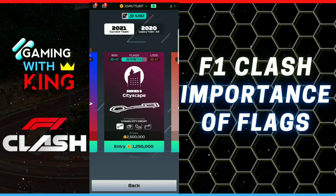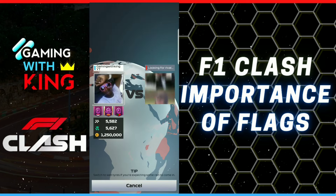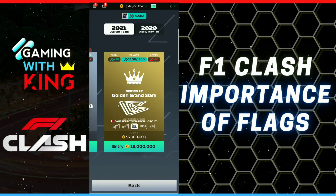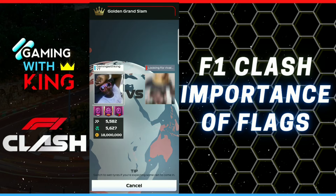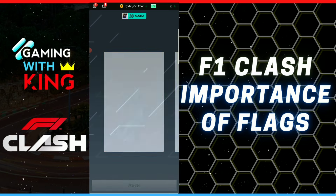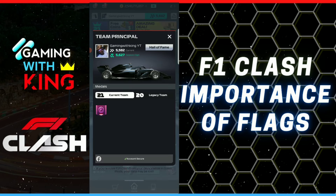Right now my flag count is at 5,582. I think my max flag count is 5,627. So when you search for a match, the game takes into consideration those green flags — your season flags for the season's flag count. You can see the season high is 5,627, so the game takes into consideration 5,627 flags when trying to find me a match.